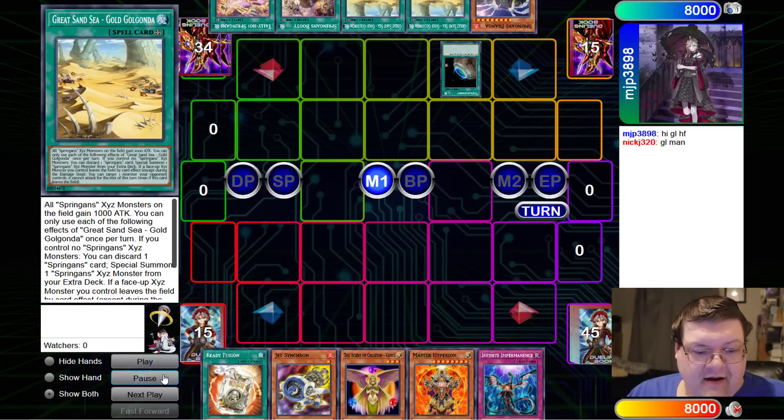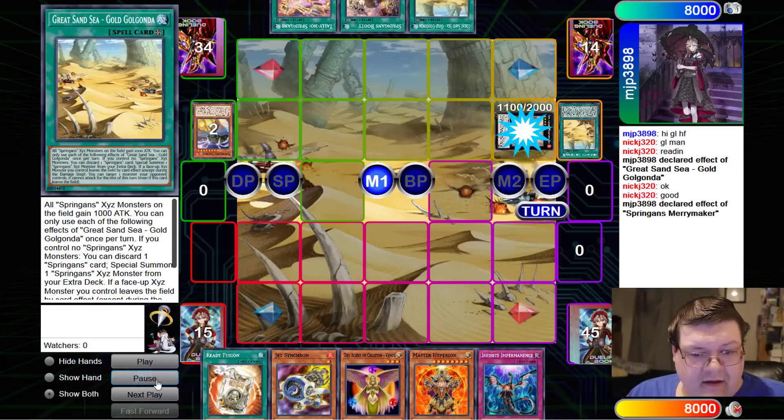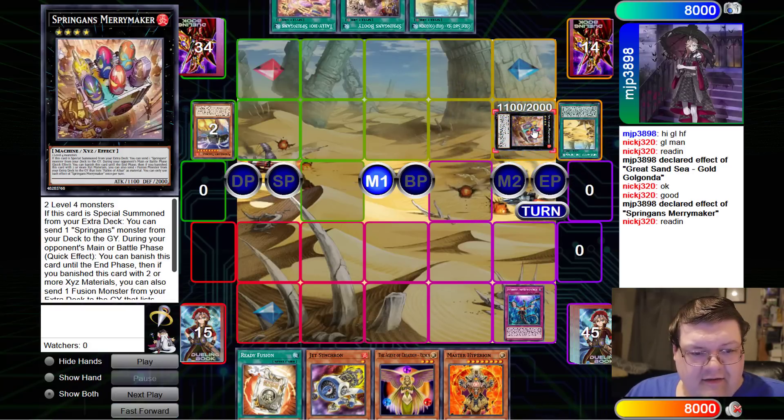We'll go ahead and get a free Gondola out of the deck, slam down the old Gondola, and take our value. There's our free discard. Oh look, it's a Merry Maker!